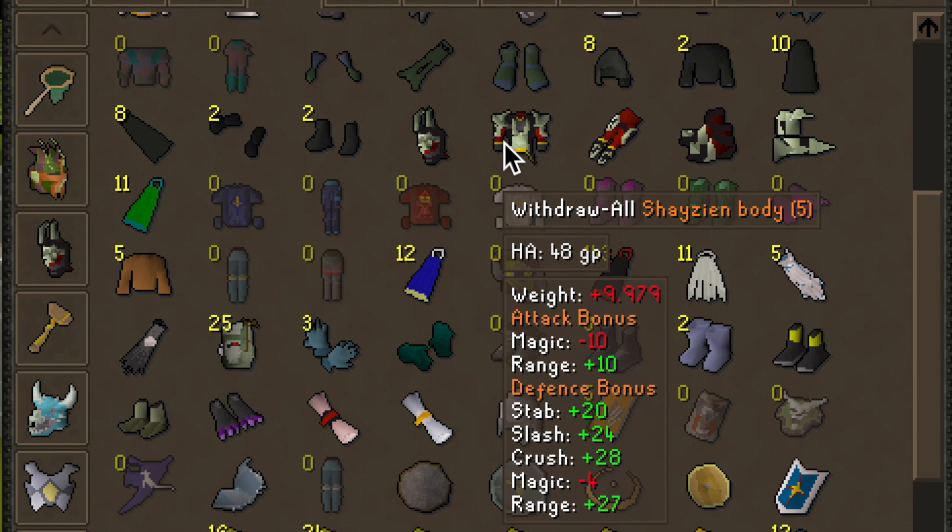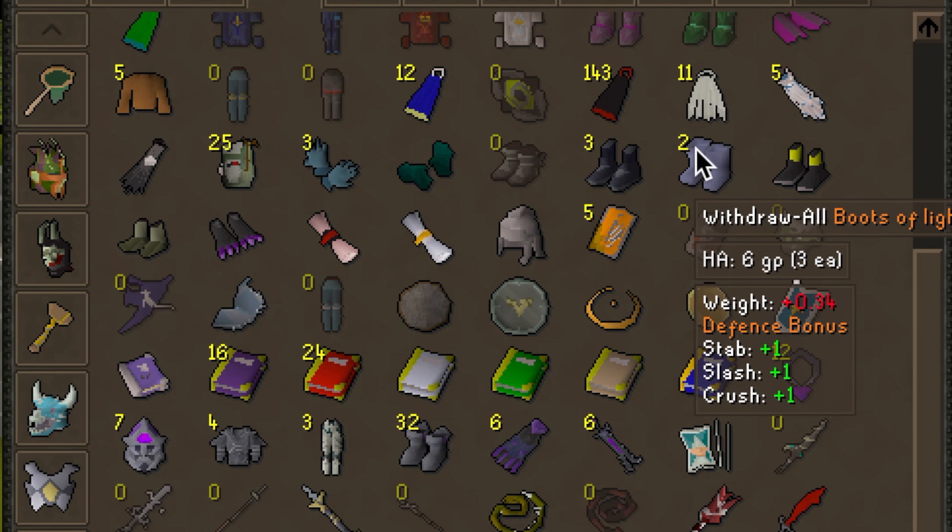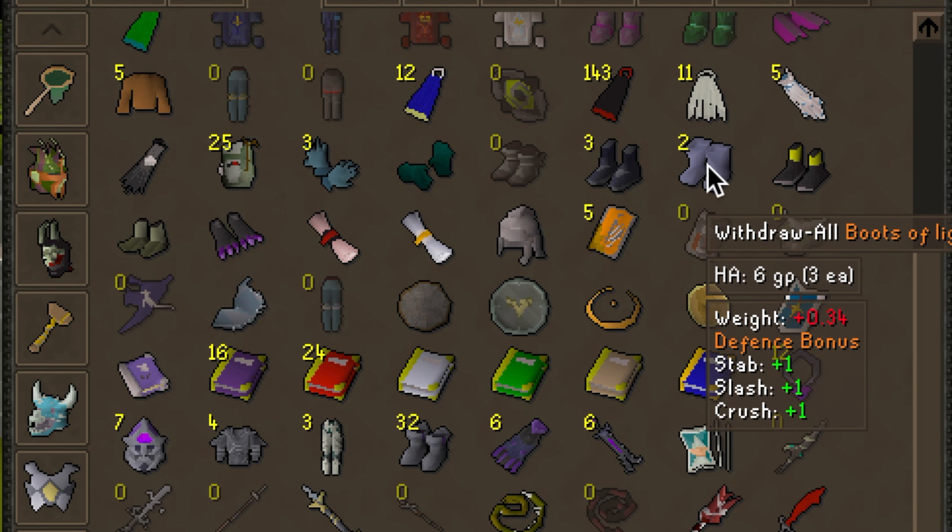These extra items are more Graceful pieces — you can get different colors of Graceful and have multiple sets. The Shayzien Armor is used for killing Lizardmen, which drop the Dragon Warhammer, so if you're an Iron Man you really need these to be able to kill the Lizardmen Shamans. Before you get Graceful, go ahead and get a pair of Boots of Lightness — it's totally free and you can do it basically right off the bat. It will reduce your weight slightly, which helps when doing Agility training.